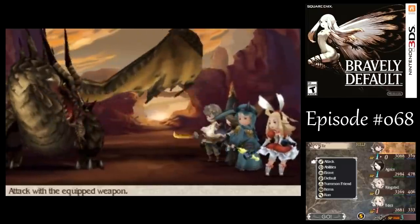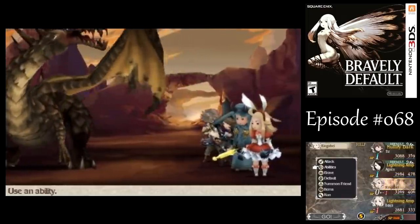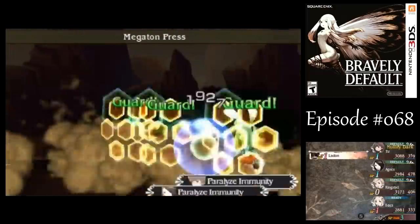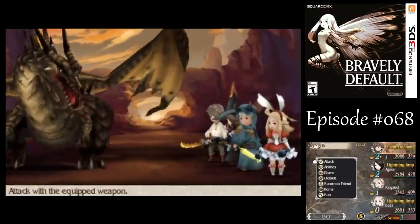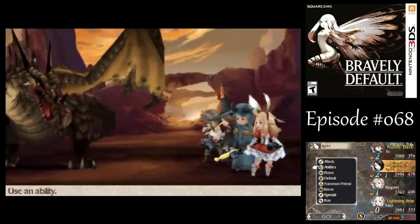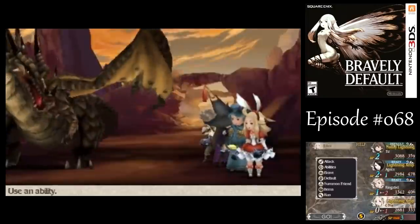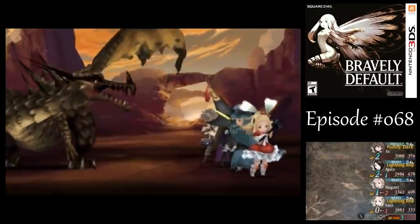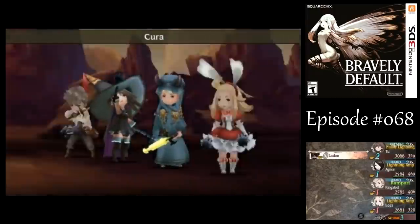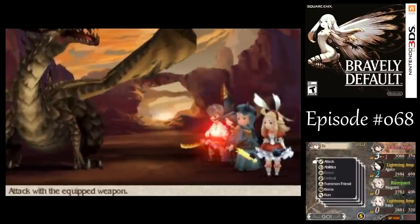So let's start with getting Rampart all set. I don't want Anyas to go on the offense from the very beginning here, because I can't exploit that Elemental weakness. I want to build up her BP until such time that I can exploit an Elemental weakness. That would have paralyzed your party members if you weren't careful there. Now I do need to heal up Ringabell. Let's do a little bit of healing and get Rampart going.